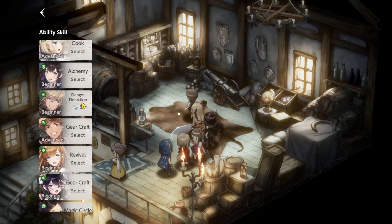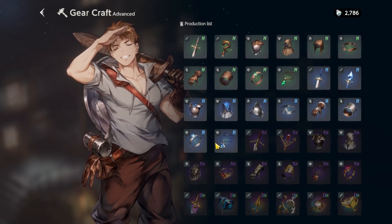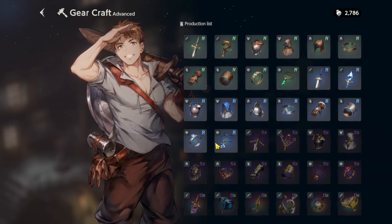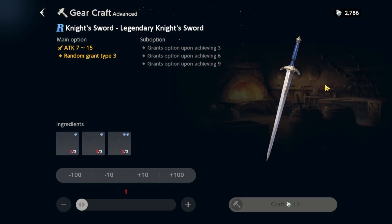You've also got danger detection — there are certain dungeons where there are traps hidden. You can use this to avoid them. Honestly, I don't think this one's that big of a deal; maybe later down the line in the story, the traps become more dangerous. Another one is gear crafting. Gear crafting is actually pretty dang useful. The game doesn't really give you that much gear just by playing through the story or grinding — it does give you some here and there, and there's also a summoning banner for that. Essentially, you do have a crafting system in this game.